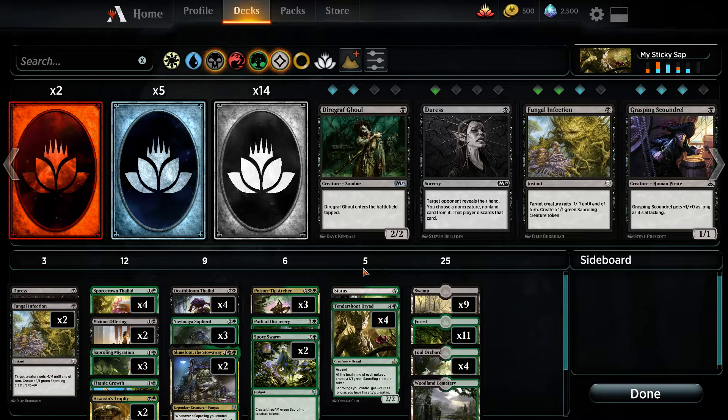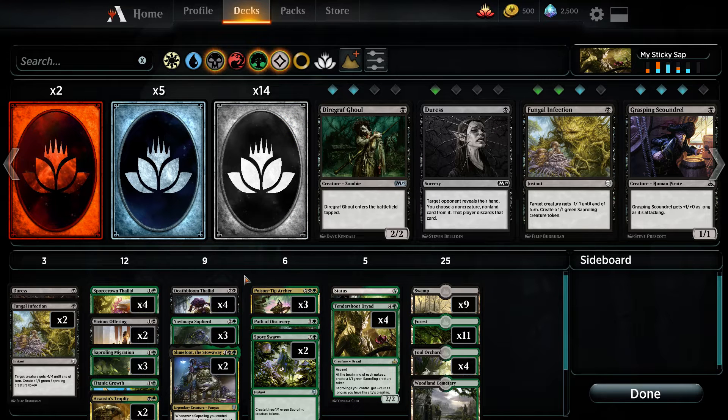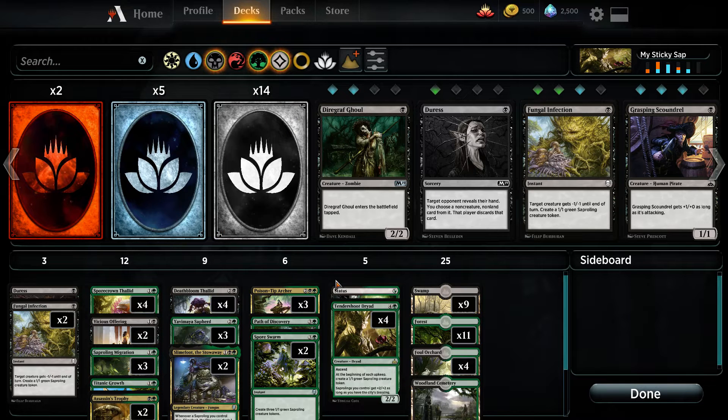The weaknesses of the deck that I found are if this guy dies, and if my opponent plays cards. Basically, if my opponent starts interacting with me, I can't pick up momentum. Board wipes are very hard to recover from. All these tokens don't have a mana cost, and there are some board wipe cards that say stuff like destroy all creatures with a mana cost of 2 or less — so that's another weakness of the deck.